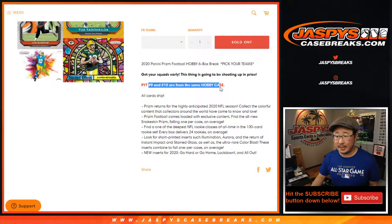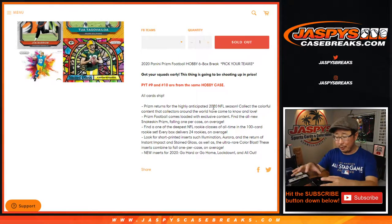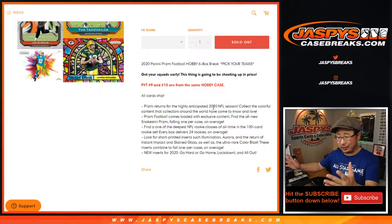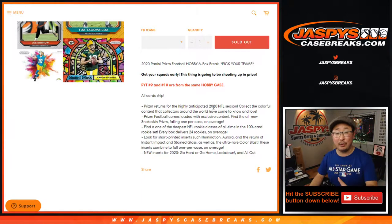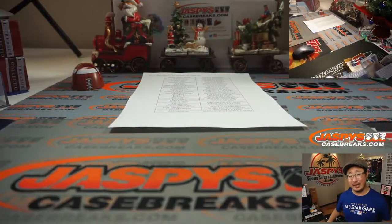Numbers 9 and 10 are from the same case. All cards ship, and all rookie cards will be sleeved — every single rookie card will be sleeved. The main quarterbacks like Hurts, Herbert, Tua, and Burrow will be sleeved and top loaded right away. Pretty much over half — a good chunk of the other rookies will be top loaded as well by our sorting and shipping team, but every rookie will be at least sleeved.